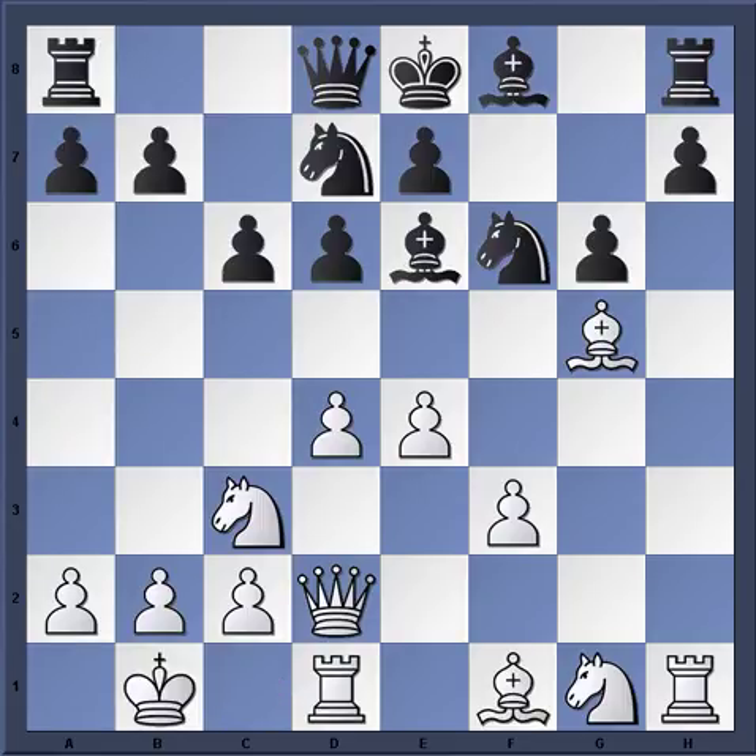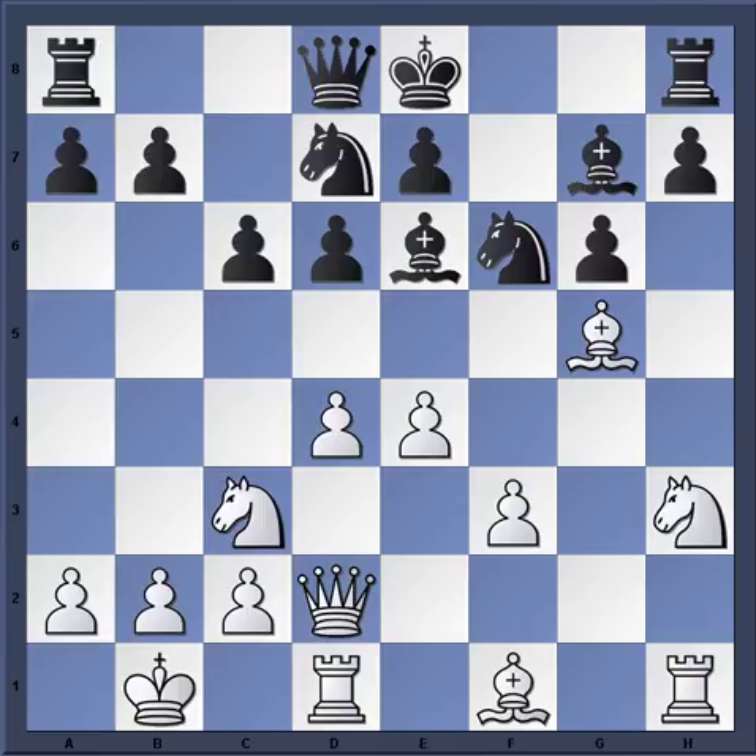King B1 — White has time to fully complete queenside castling. Bishop G7. The knight goes to H3, wanting to go to F4. Knight H5 — Black tries to stop the White knight from coming there.